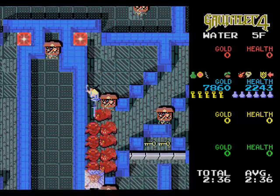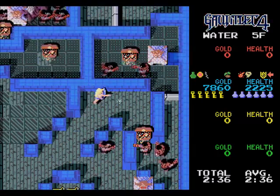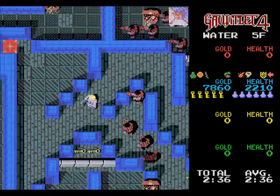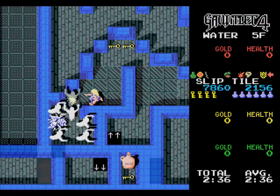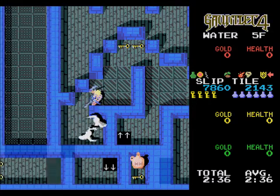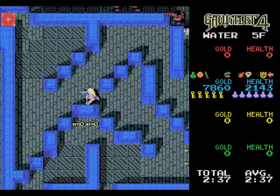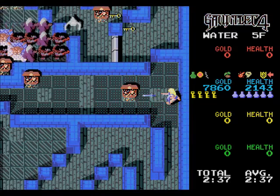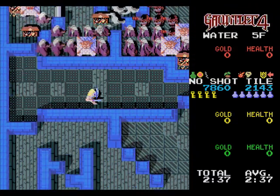Those teleporters — I'm pretty sure we can clear out this whole floor in one go. Stop spawning now. This way. I was hoping that was a normal treasure. There we go. Trap. This way. Okay, all the way through. Hit that one.